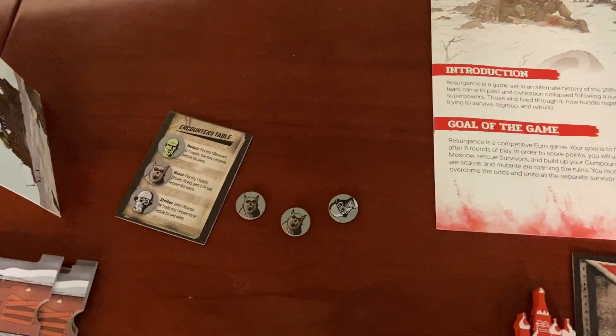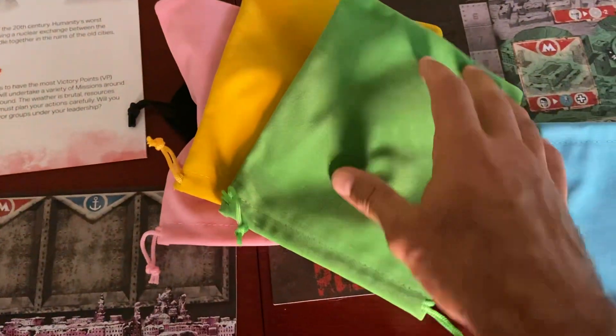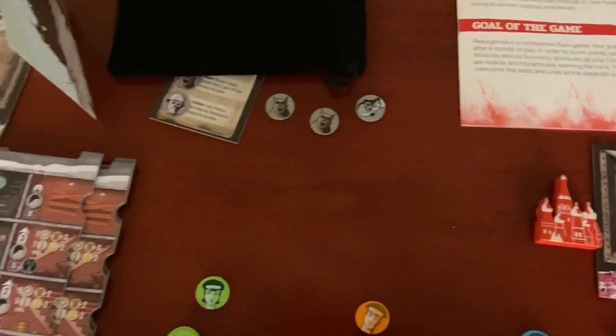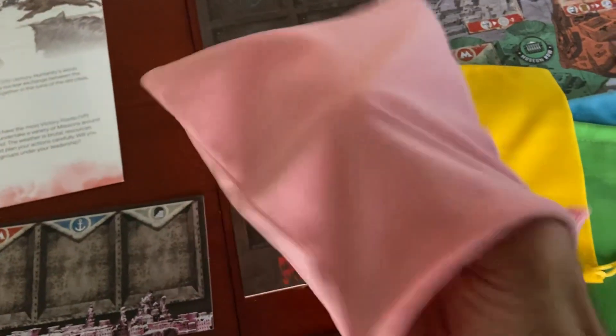There are different color bags for each player, so we have all of these bags. Then we have a black bag that comes for putting all the encounter tokens and mutant tokens into it when you play that mode. The bags are very nice quality — they're felt, and my hand fits in there very easily.